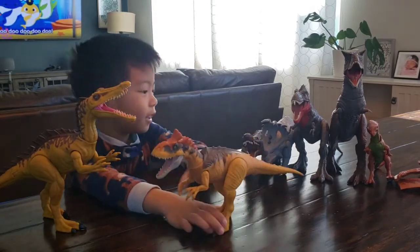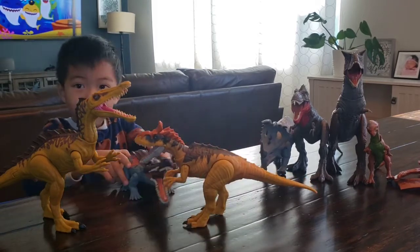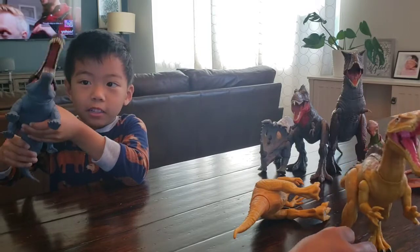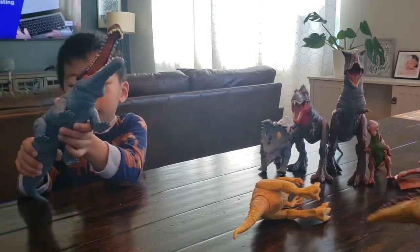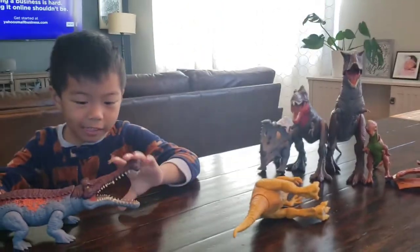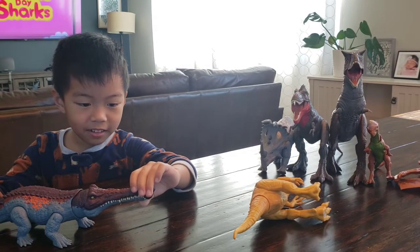What else do you got there? How about the other one? Suchomimus. Can you show them the action? How are you going to do it? This is the thump and action. The thump and action. And the wiggly action. Oh, wiggly. It's a wiggly action. And this is the bombing action. And this is the soft teeth. Look at the sharp teeth. That's scary.